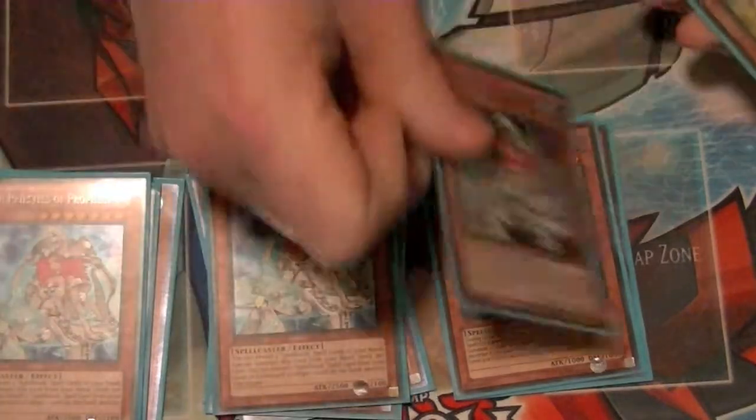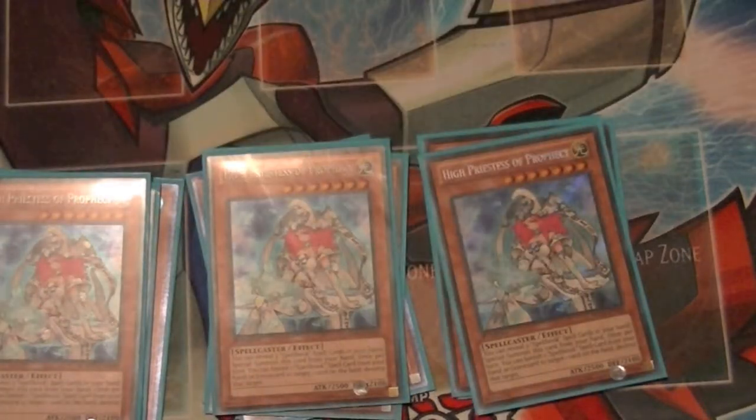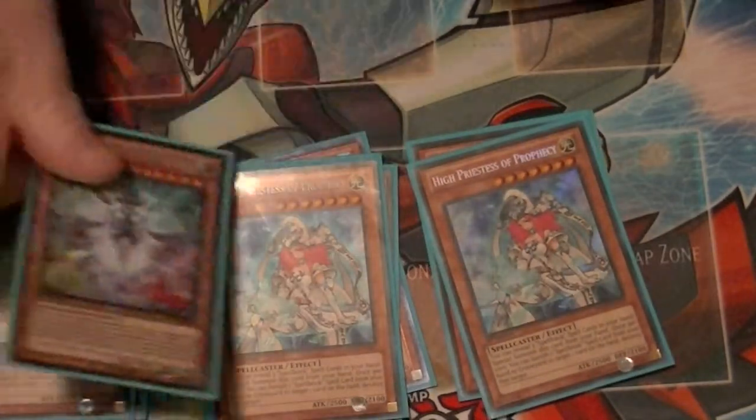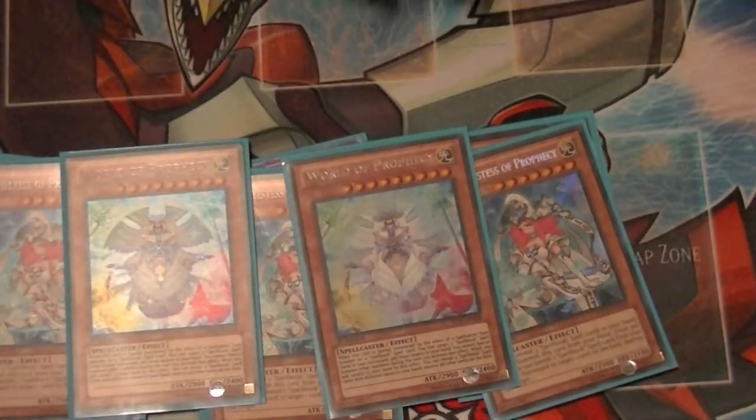I run three copies of Priestess. The reason I run three is because I want to see this as soon as possible, same with Temperance and Spellbook Magician. Because we run a lot of Spellbooks, it thins out the deck really fast, so I really want to see this card early. I run two copies of World — one isn't enough, three is too cloggy, two is just right, and it works especially well with Herald of Pure Light off of life plays.